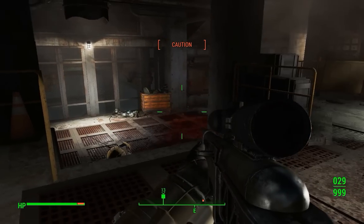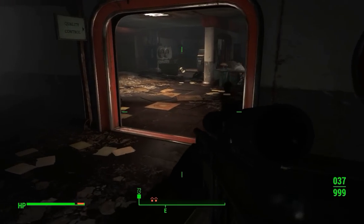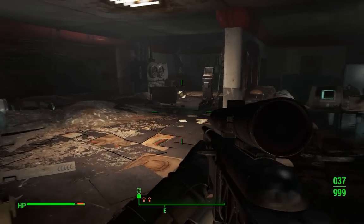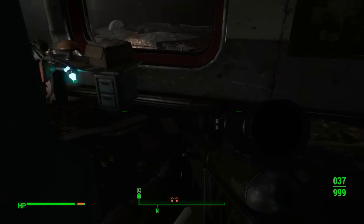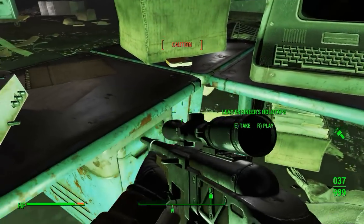To find the first holotape, progress a little ways into the dungeon until you get to this room labeled Quality Control. It's got a staircase over on the right, a robot crafting station over on the left, and a desk in the middle. This is the Chief Engineer's terminal, and here, just to the left of the terminal, sitting on the desk, is the first holotape you need.